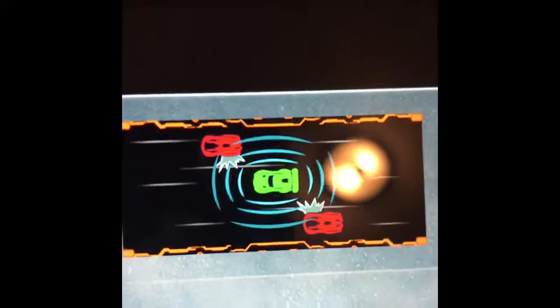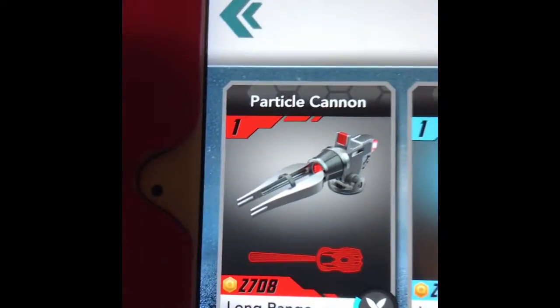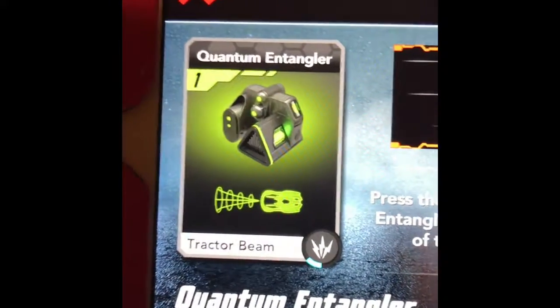This is for Ice Charger, and over here is another one for Ice Charger. This one is a sonic beam — that's for another car. And this one is Nuke, for Nuke Quantum, and there's the Entangler. So we're gonna get started.